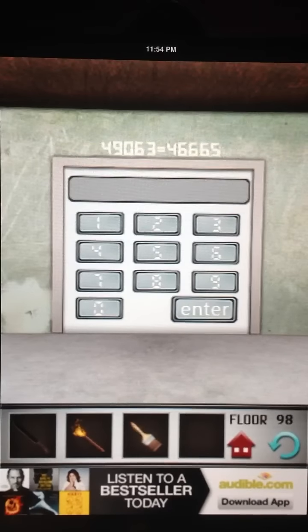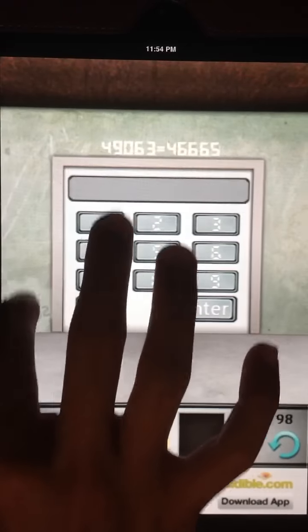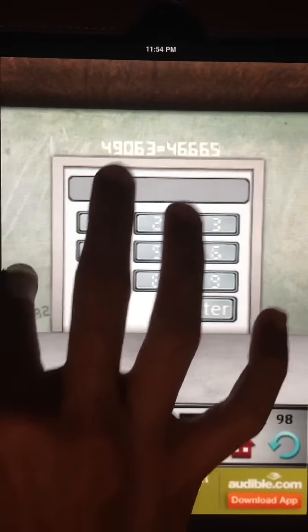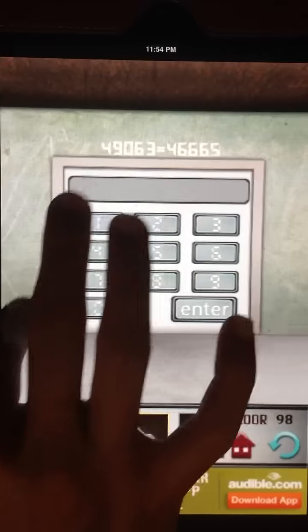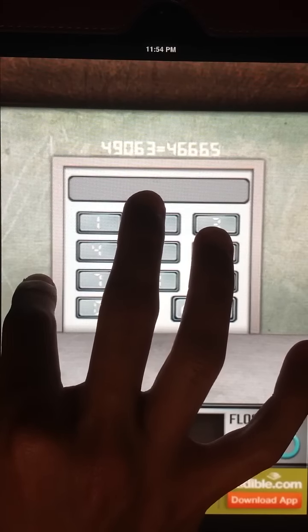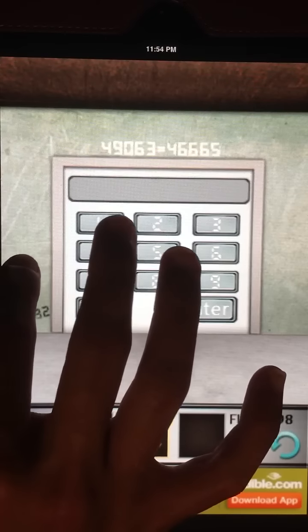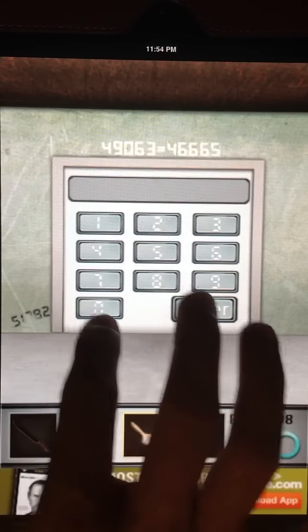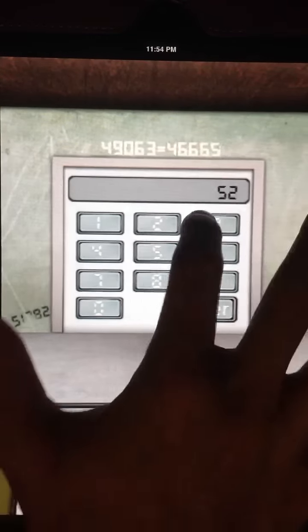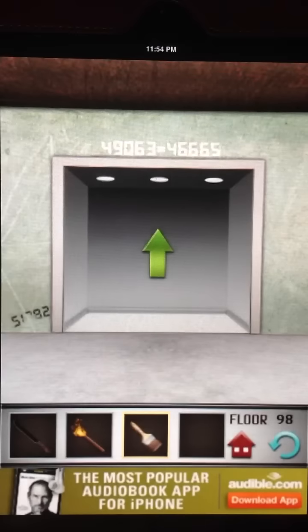For this level, you're going to take the paintbrush and paint on this, make sure you paint it really good. Make sure you paint — I don't know why that's messed up. Alright, so we're going to put in the calculator 5, 2, 3, 7, 5, enter, and that's for that. Let's keep going.